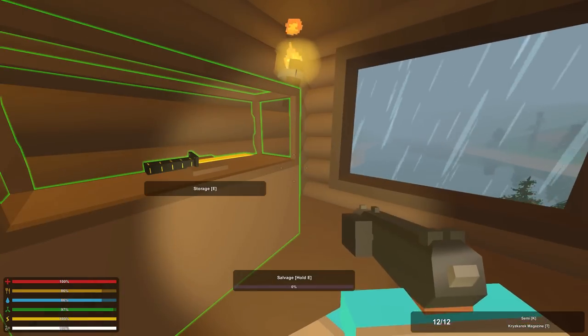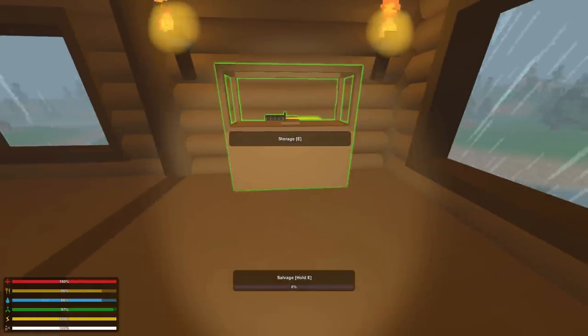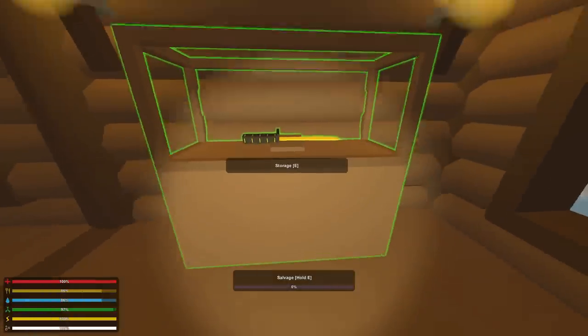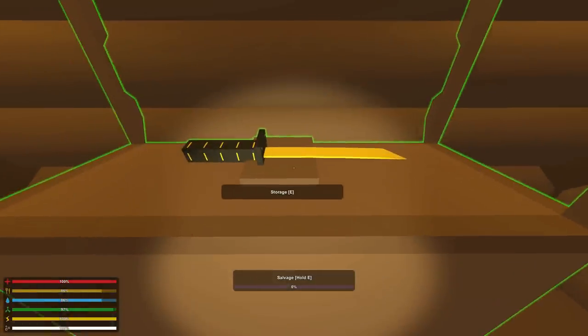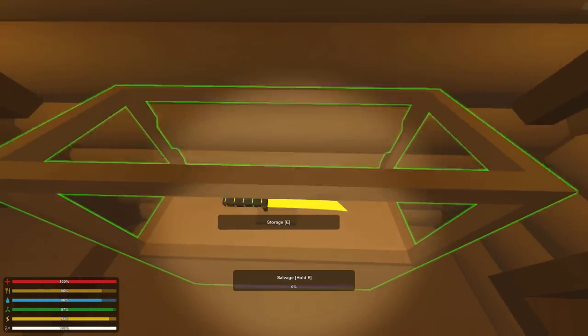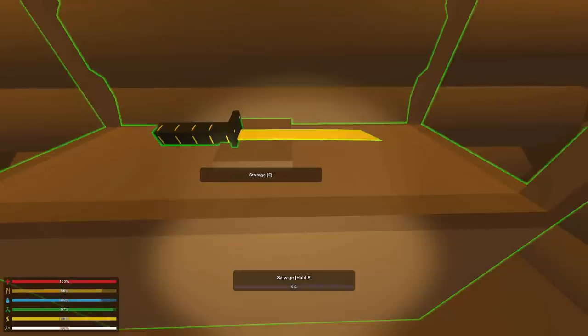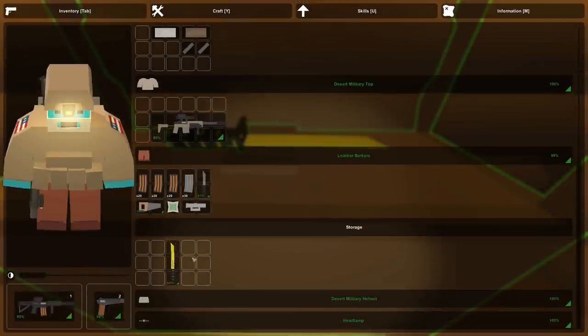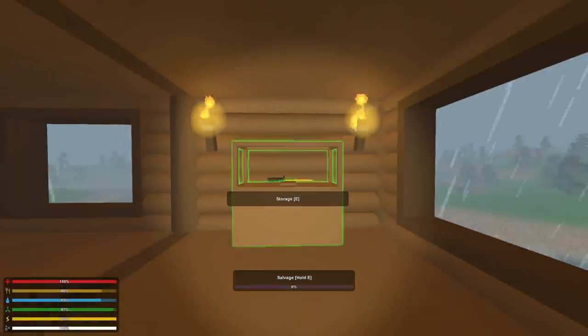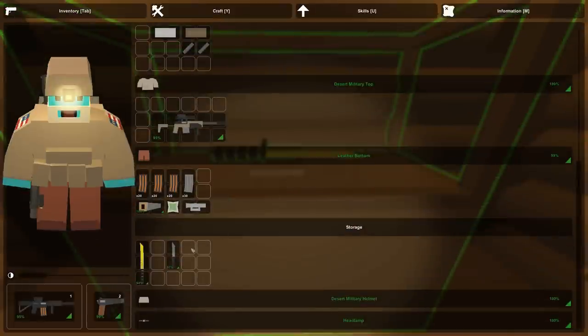We also have this over here - this is a trophy case, a maple wood trophy case, and it's got my golden catania in there, which I love so very much. Unfortunately it's showing the wrong side - I'd really like to see those runes on there. I don't really know how to get it to turn around, if it can. I guess not. That's too bad. And again, this has a whole bunch of space in here, but you can only have one item showing at a time.